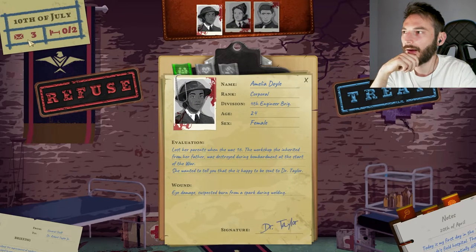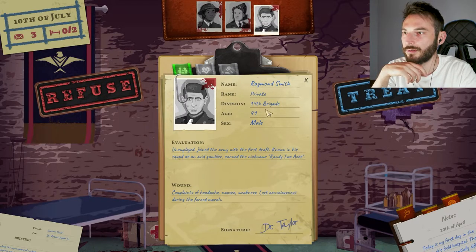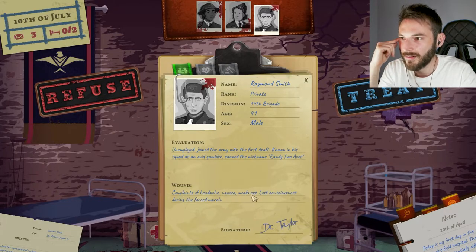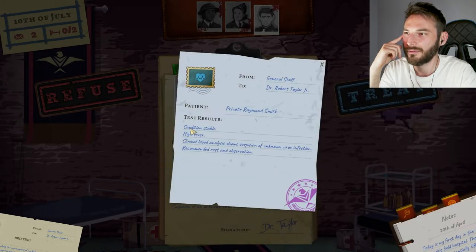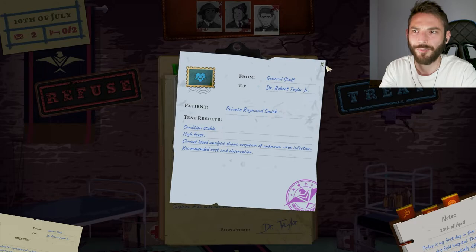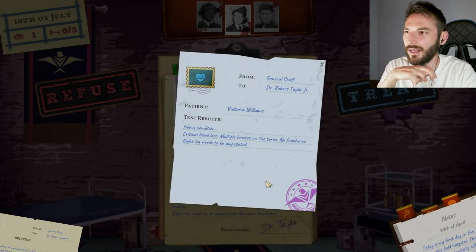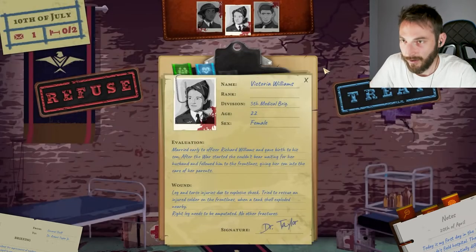Alright, I have two beds and I need to choose among three people. Raymond Smith, private, 41 years old, unemployed, joined the army with the first draft. Known in his squad as an avid gambler. Complains of headache, nausea, weakness. Lost consciousness during the first march. High fever, condition stable. Clinical blood analysis shows suspicion of a non-virus infection. Recommended rest and observation — he can rest in his own bed. Victoria Williams: heavy condition, critical blood loss, multiple bruises on the torso, no fractures. Right leg needs to be amputated. We definitely need to treat her.